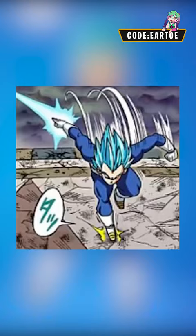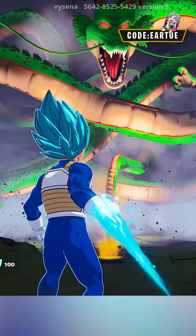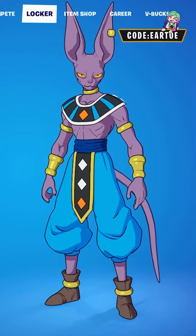For Vegeta, I came across a picture of him using the Spirit Sword in one of the manga, so I decided to recreate that with the Phantasmic Pulse. For the God of Destruction Beerus, I'm using the ZZZ Hollow Back because he likes to sleep a lot.